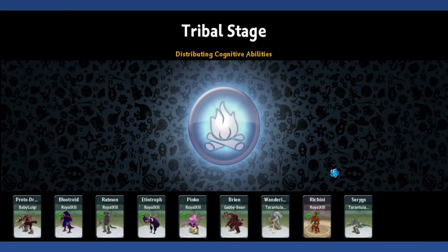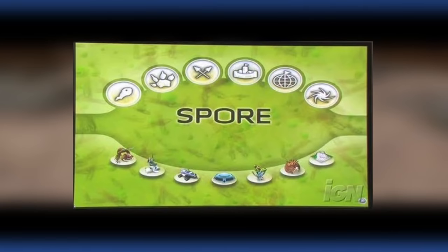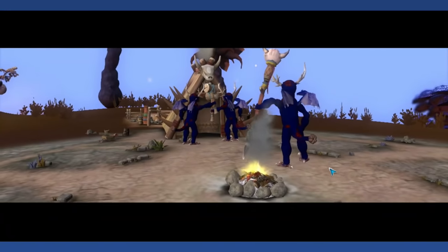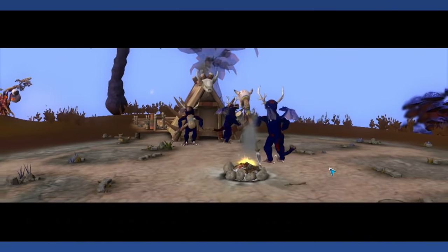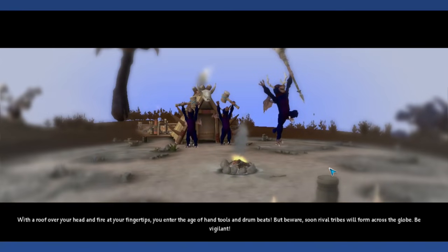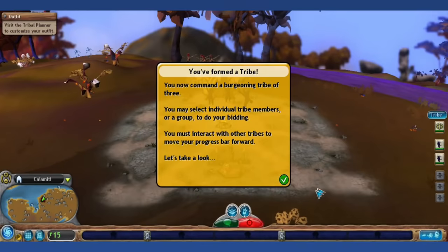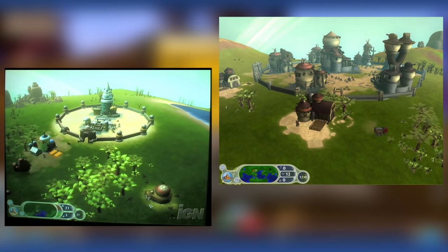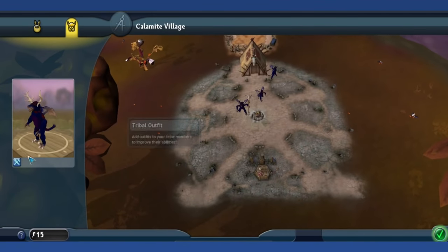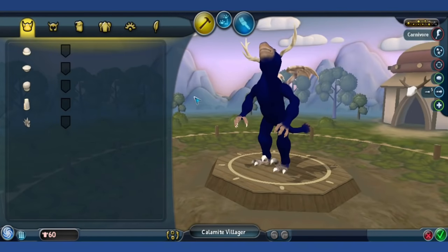City Stage: The City Stage would have been a stage between the tribal stage and the civilization stage. It seems like it would have focused on an individual city the player would advance, as opposed to the worldwide conquest of the civilization stage. Based on footage we have, gameplay would have included creating agriculture and art and dealing with crime and pollution. I really wish this was included — the transition from tribal to civilization always felt like too big of a jump in technology.